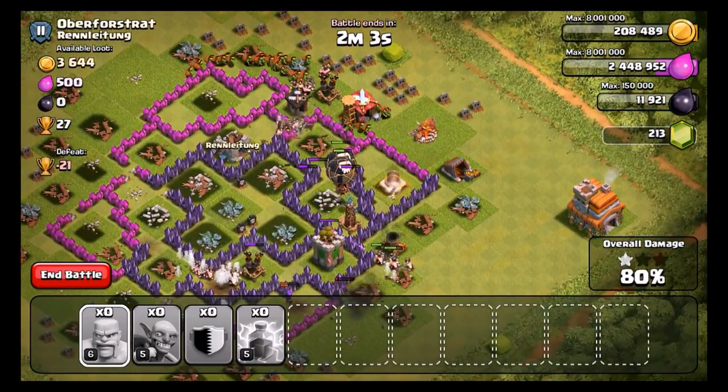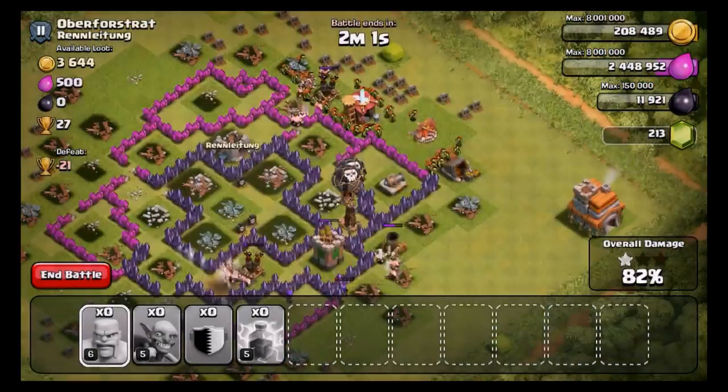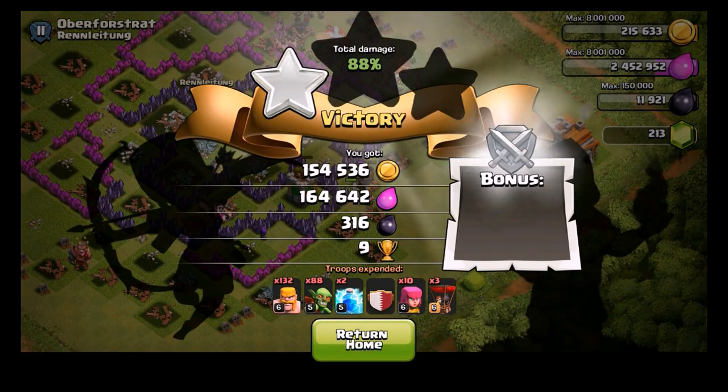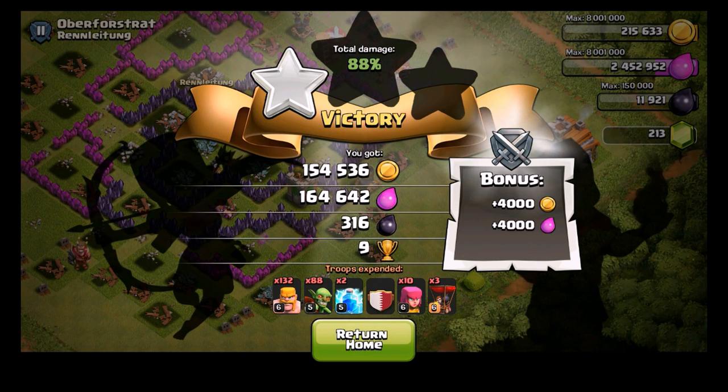I'm not too concerned with getting two stars right now because I like where I am at with trophies. So I'm just going to go ahead and end the raid there with 500 left from the town hall, and we will take that 316 dark elixir, 154,000 gold and 164,000 elixir. Not bad — average raid, but we'll take it. All right guys, let's go ahead and move on to the next one.